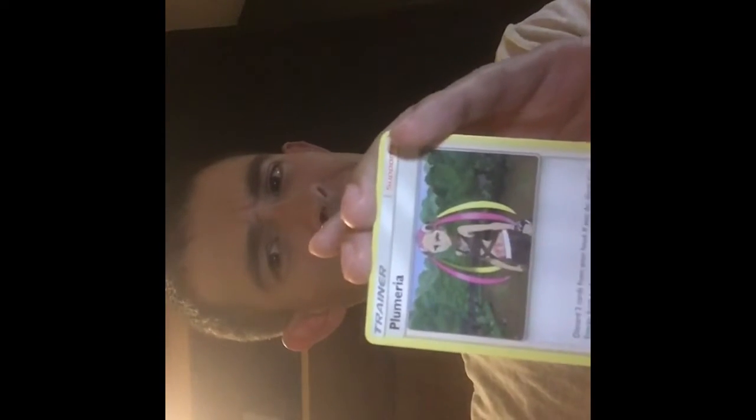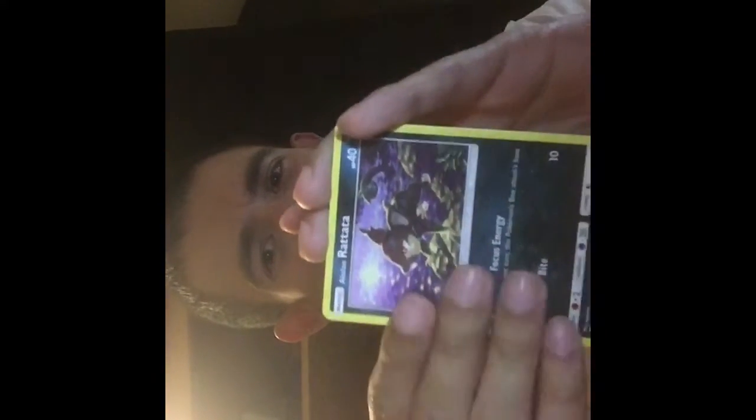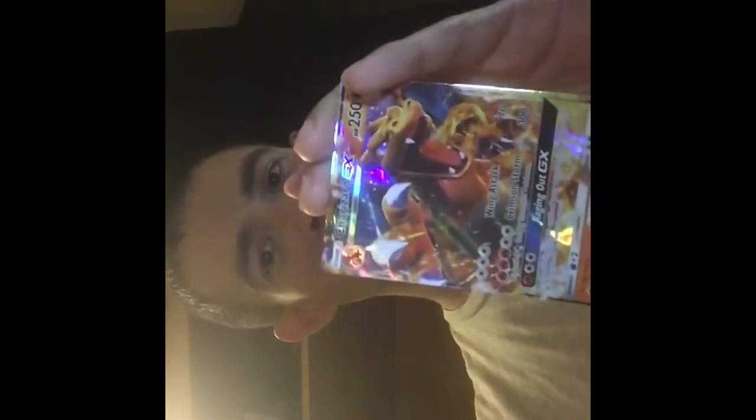Let's go with psychic again — Plumeria, Simipour, Super Scoop Up, Pansour, Alolan Rattata, Mudbray, Magikarp, Pansear, Cedra — another Charizard GX, guys! The same thing happened again — we didn't get an energy card but we got a GX. This is what is going on right now. I only got three of these packs because they only had three, and I got them at a GameStop. These packs don't look resealed — they're new.